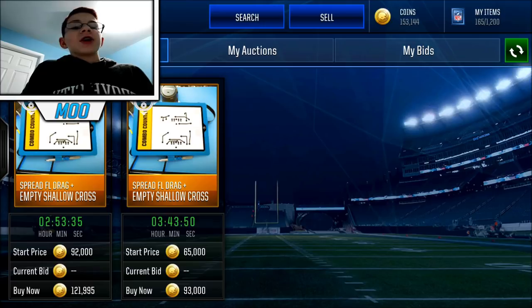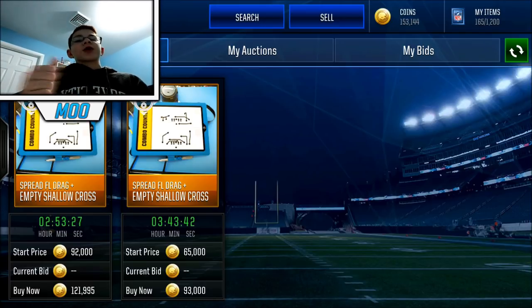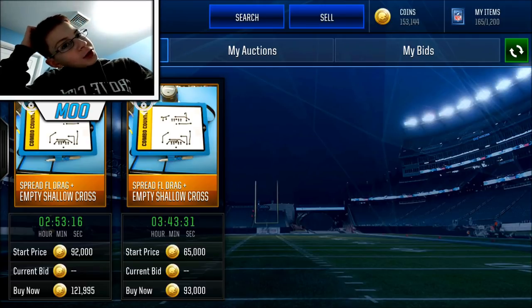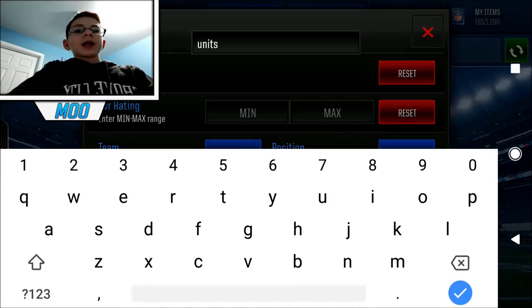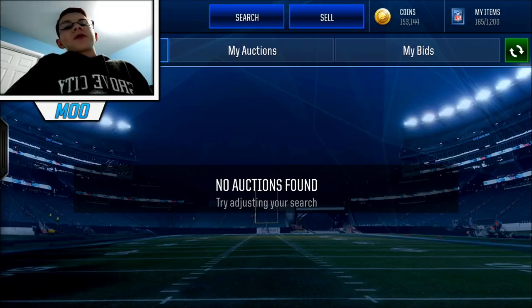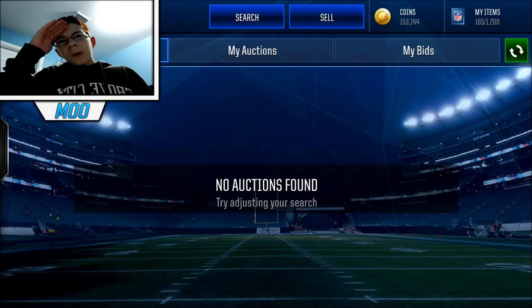Hope you guys enjoyed this video. To recap: you want a strong run counter, a strong long pass counter, a strong short pass counter, a strong PA counter, and for your last slot I'd go with some sort of short pass play — or whatever you think needs to fill the gap. Two-point run is probably the best two-point play. And if you can get a defensive unit, go for the AFC one. Quickly looking at units on the auction house — there's none up right now. That's going to wrap it up for the video. Hope you guys did enjoy. If you did, drop a like. Hit that like button, and I'll see you guys in the next video. Peace.